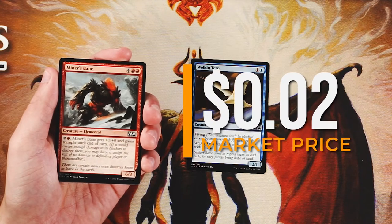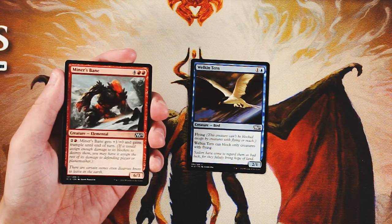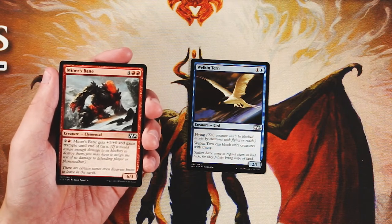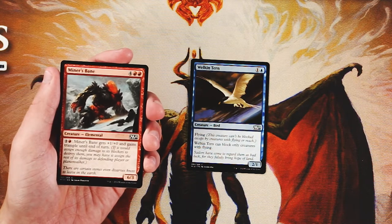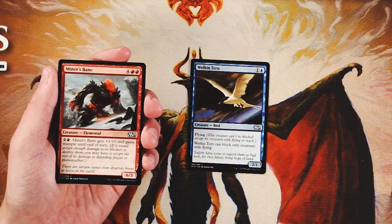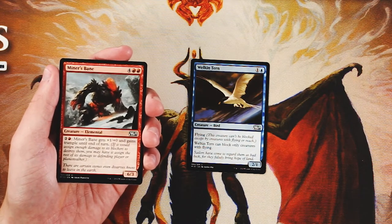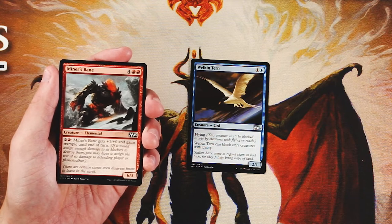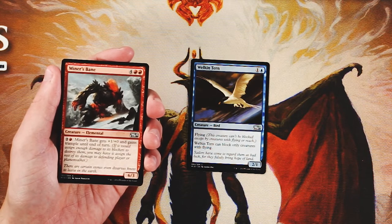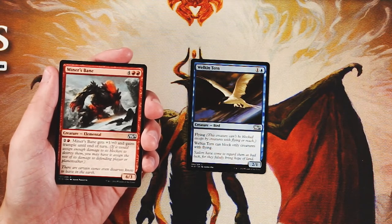Miner's Bane is a 6/3 for four and two red. You can pay two and a red and it gets +1/+0 and gains trample until end of turn. The trample is nice, but the three toughness makes it tricky — it's probably going to trade off with something much lower in power level, which obviously isn't ideal. However, if you can invest the mana, it is nice to be able to guarantee a little bit of damage with that trample, or at least encourage major blocking.